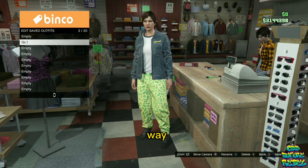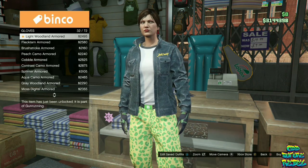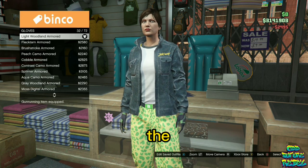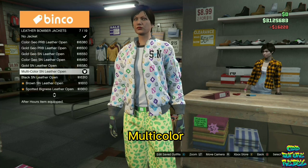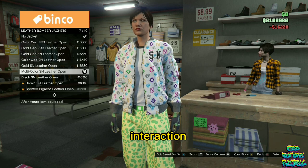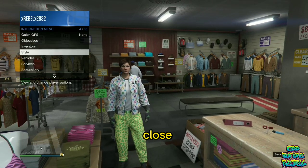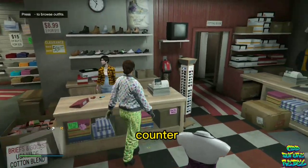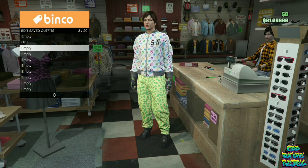Make your way over to the accessories, go over to the gloves, and purchase the light woolen armor. Then go over to the leather bomber jacket and buy the multi-color SN leather open. Open up your interaction menu, go over to Style, go over to the jacket, and make sure you close up the jacket through your interaction menu. Then make your way over to the front counter and save this as an outfit on slot number three, named Galaxy Two.